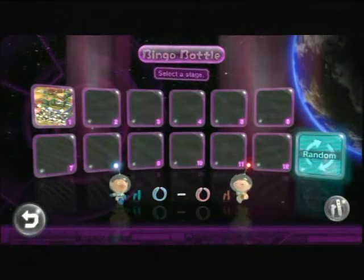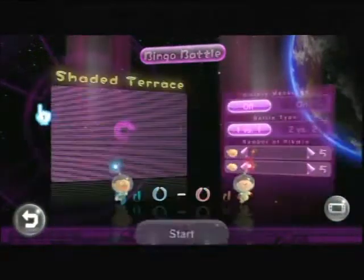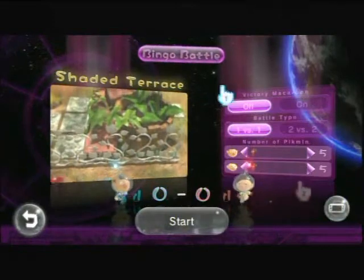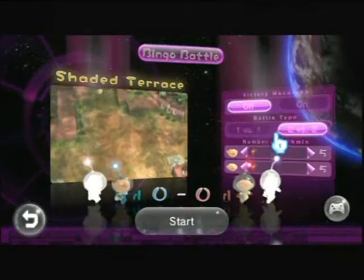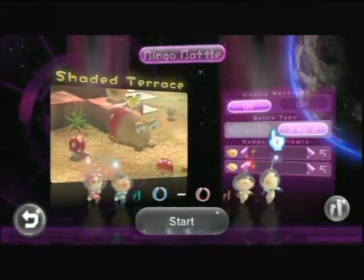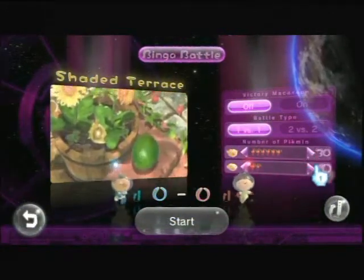Okay, so for this, it's kind of like the Bingo Battle in Pikmin 2, which Kyle has played, except I guess we only have one stage unlocked right now. We basically have to get a certain number of things in a row. There's two versions: one-on-one or two-on-two, where we can switch between our partners. Let's just start with one-on-one to be simple. Let's say 30 each, I guess.